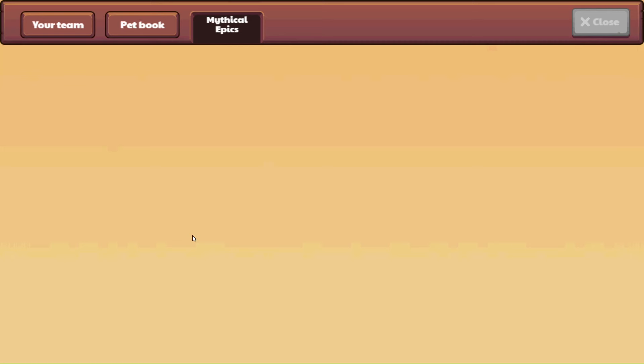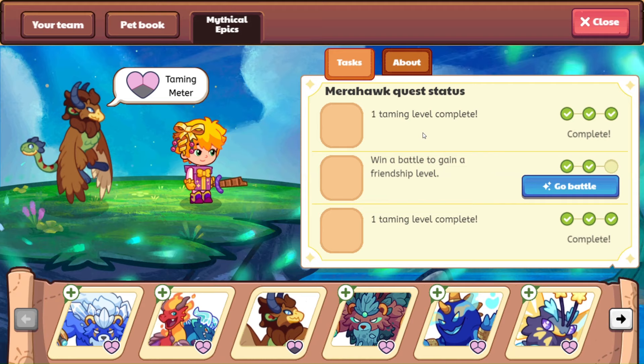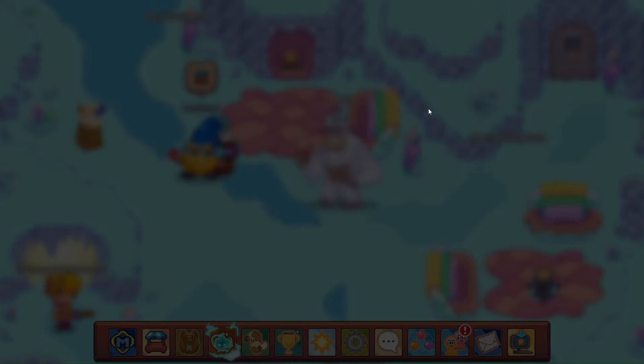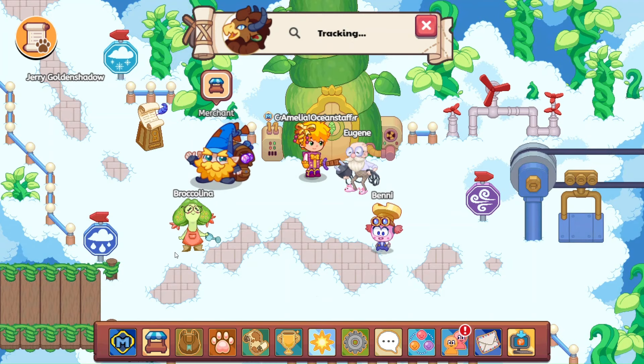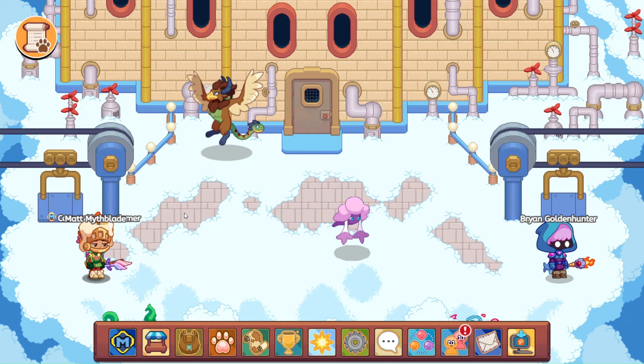So here we are. This is the last battle for Mirrorhawk. And then we will check out Mirrorhawk in a battle ourselves. We'll go ahead and equip her and see how she does. Let's track the mythic. And sparkles are coming this way. That's awesome. Hello Eli Nightheart, Chase Metalhunter, Jerry Golden Shadow. Good to see you all. And she's right up here. Hello Brian Golden Hunter. Hello Matt Mythblade. And get into battle.